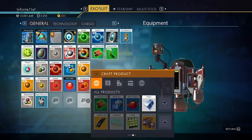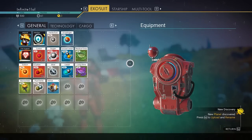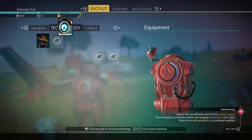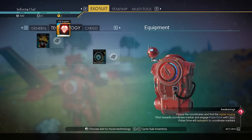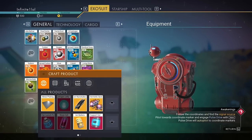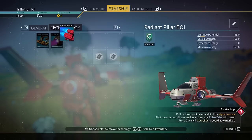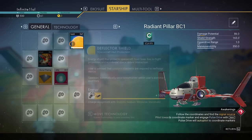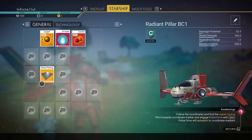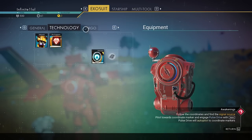Starting with inventory and the best practices when managing it from the very beginning. The first thing you'll want to do as a fresh player is to move all of your upgrades from the general tab into your technologies tab. This will help clear up your general inventory so you can stack more items in it. The tech tab is essentially used exclusively for those upgrade modules. Do the same for your ship's inventory, which follows the same logic.